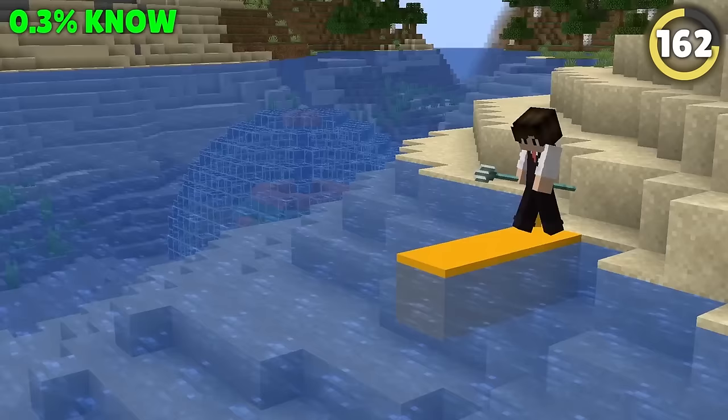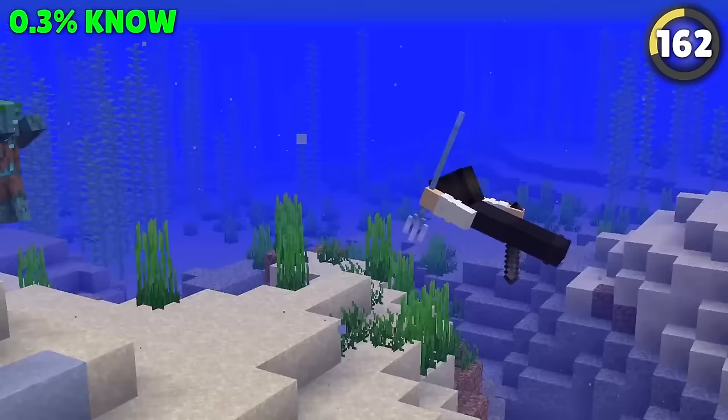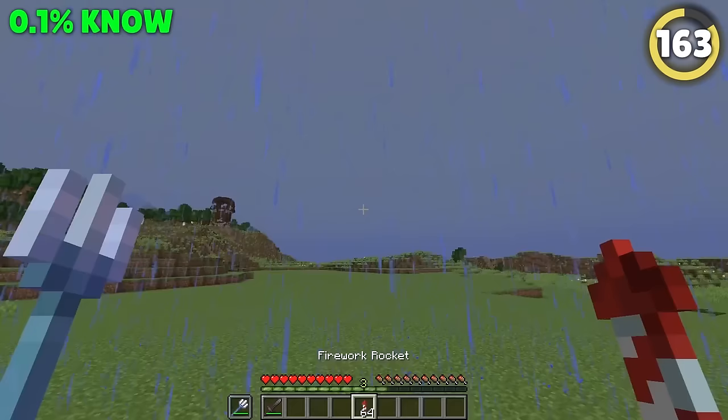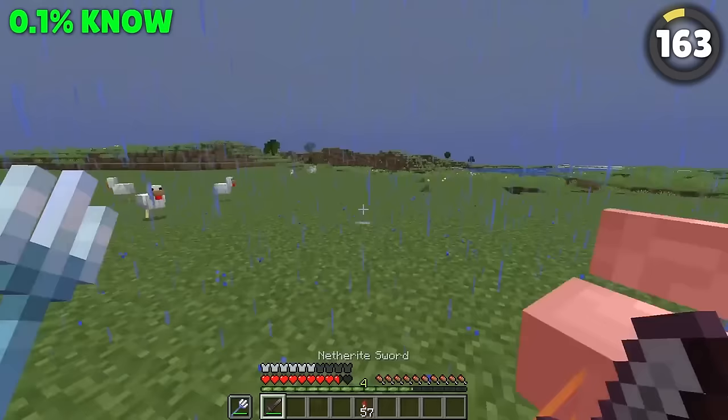We all know the trident is supposedly the most useless weapon in the entire game, but they actually have a secret use only pro players know. If you charge up a riptide trident underwater with a sword in your hand, you'll turn into a supercharged torpedo that can kill almost any sea creature. And if you've got an elytra, try taking to the skies while it's raining and using the same trick to literally become a missile that destroys any mobs above ground too.